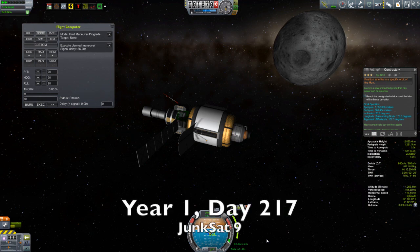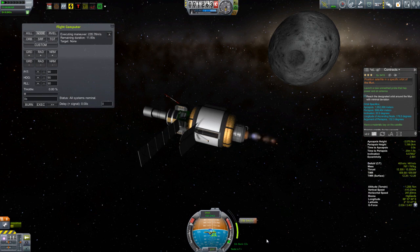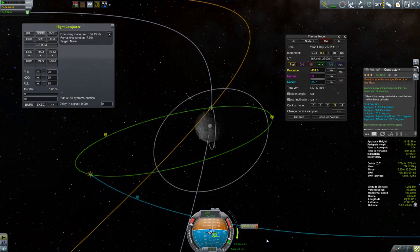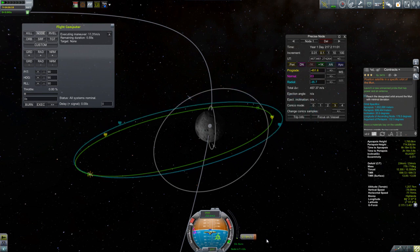The theme of mopping up past mistakes continues with JunkSat 9. You might recall that JunkSat 7 from last episode had a mission to get into a specific orbit around the Moon and remain there for a period of time, and I was caught unawares of the amount of delta-V it takes to get a capture at a high altitude above the parent body. So this is JunkSat 9, here to do the same mission, this time packed with a couple hundred extra meters per second of delta-V. This time, things go without a hitch — we get our orbit, and the mission is completed.